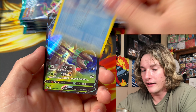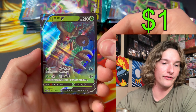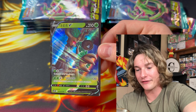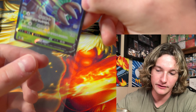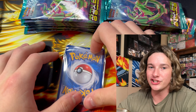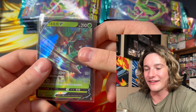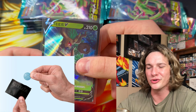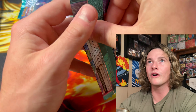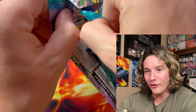First hit — we got the Trevenant V! And honestly, the quality of these cards isn't bad. I will admit I think Japanese quality is a little better — they're kind of stiff, like they just took a Blue Chew or something right before.